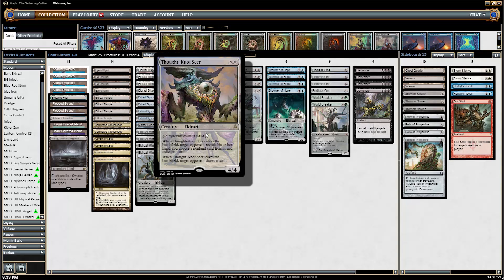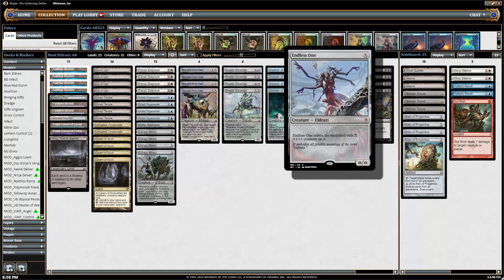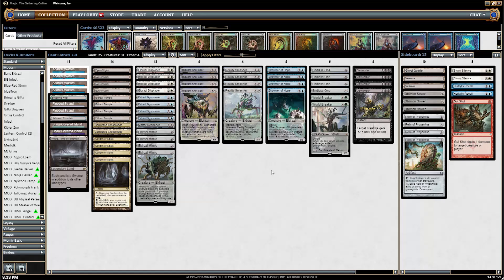You can flicker Thought Knot Seer — the opponent will draw a card, but then Thought Knot will come back and exile again. On average this ought to be pretty good. Every time they get lands you don't exile anything, but you can keep flickering Thought Knot to take cards out of their hand. It can save your creatures from removal, and it can also kill opposing Endless Ones. I wouldn't recommend flickering your own. Overall it's a pretty interesting card, so I want to try it out.